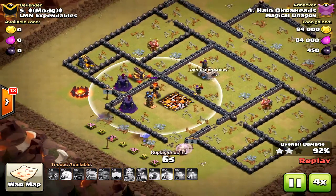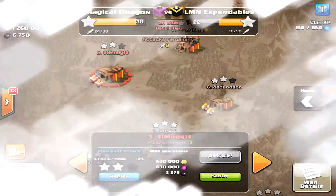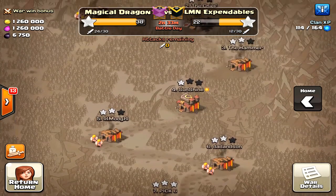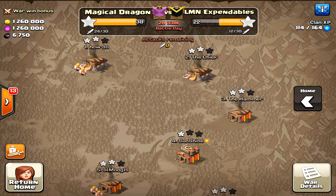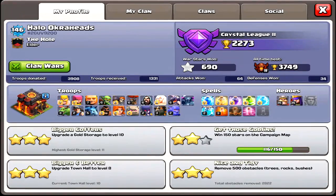You can't plan for things sometimes - AI does not always go well for you. If I attacked that base probably 10 more times, the AI would be totally different and I'd probably get the three star. Don't sweat it guys. I give you this video to show that if you make an attack like that and you fail, don't worry - things happen out of your control.